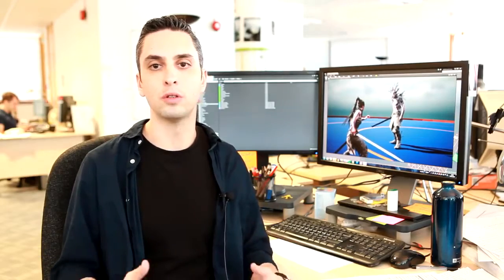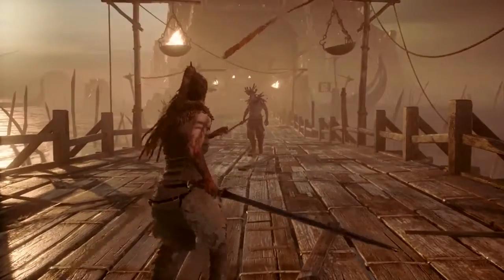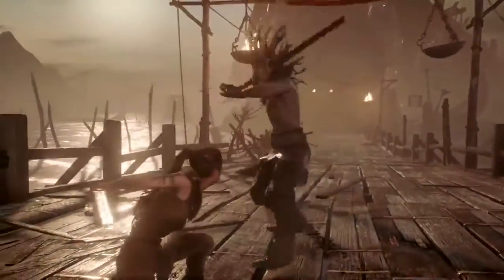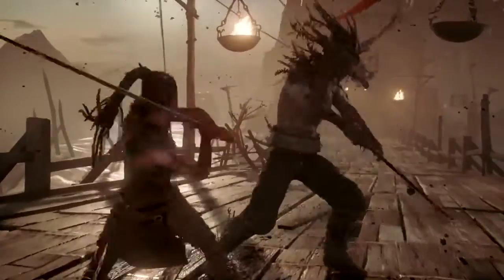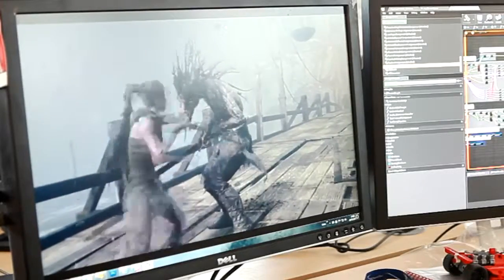Senua is smaller and physically weaker than the Vikings. It was important for us to make her feel vulnerable and not a superhero. Because she's physically weaker, she needs to rely on speed and technical ability to overcome her enemies. Light, heavy and melee attacks along with blocking and evading are our core abilities. Understanding the nuance of these and how they flow between each other gives you a speed advantage in combat.